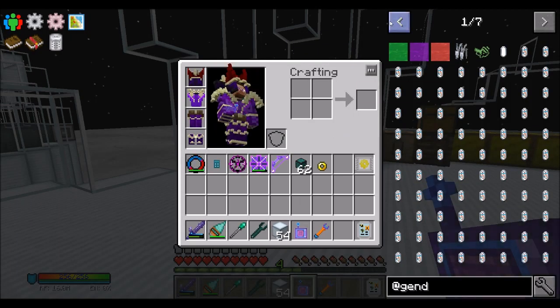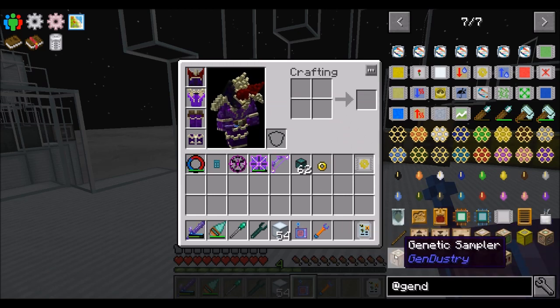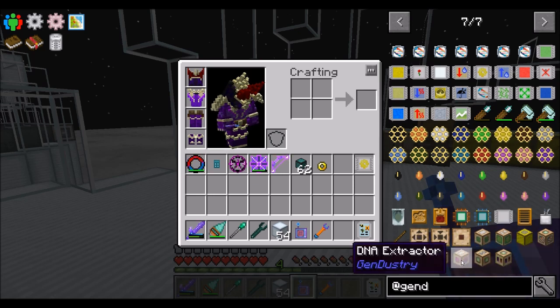Gendustry machines — what are we going to want here? Mutagen and mutatron we've got. Apiaries we've got. Genetic imprinter sounds pretty cool. Genetic sampler, advanced mutatron, protein liquefier, DNA extractor, genetic transposer, and genetic replicator.